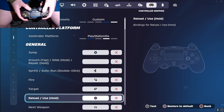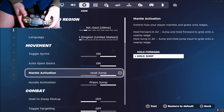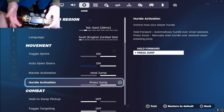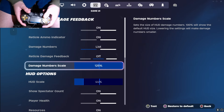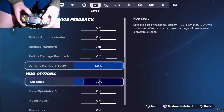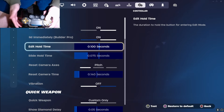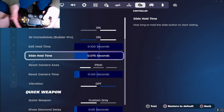A lot of people say to put the edit hold time as low as possible, but if you go into your controller binds and have edit building as B, with your confirm and select buttons as different buttons than B, you will not have to hold the button to select edit. Make sure mantle activation is set to hold to jump, not hold forward, so you don't accidentally mantle into someone's shotgun. Make sure hurdle activation is press jump so you can get in and out of windows quickly. For reticle damage and feedback, I have damage numbers at 125% scale to make sure you can call out to your teammates exactly how much damage you did. You need build immediately on — I think everyone knows that. Slide hold time I have at 0.075 so I can act quickly without accidentally sliding at the wrong times.